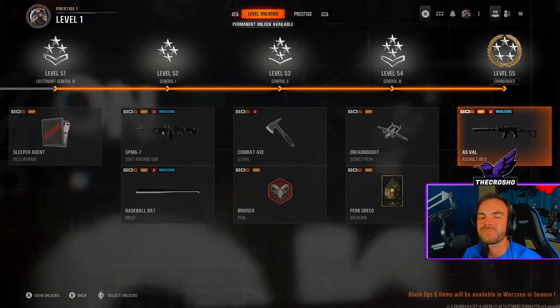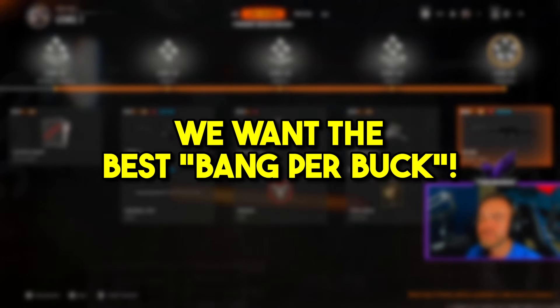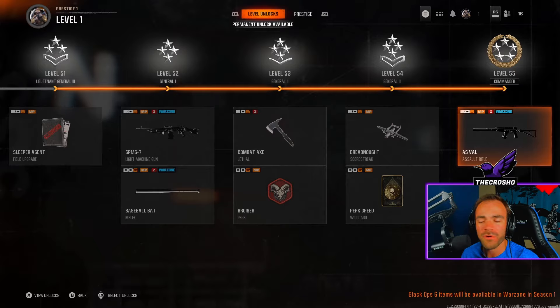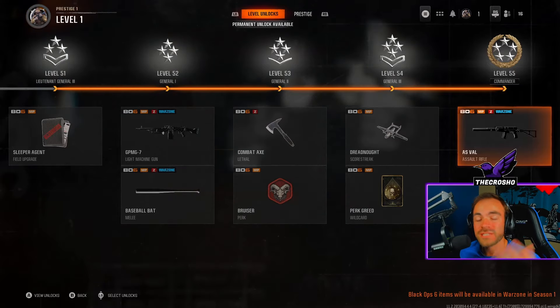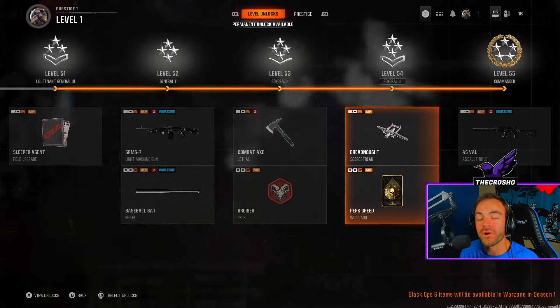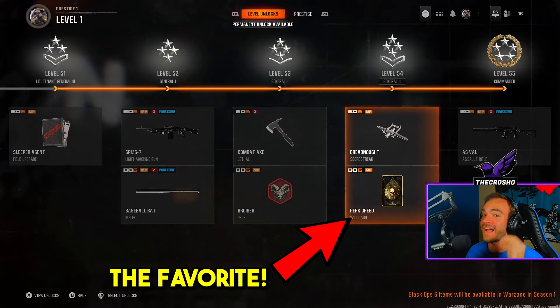In this case, the AS Val — if you're going for that gold, mastery, diamond, or camo grind, that might be a good pick. That's up to you though, this is all preference. Dreadnought — I mean I would recommend it. Perk Greed though is something I do recommend.